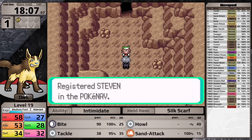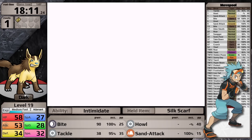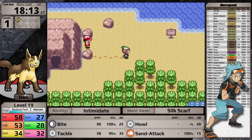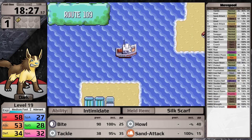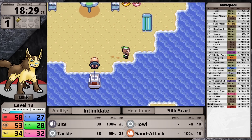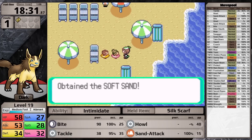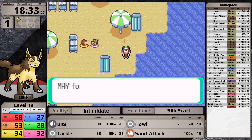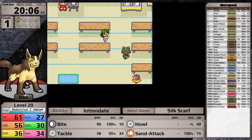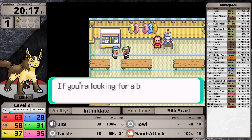After delivering the letter to Steven, I have a choice: face Brawly on Dewford Island, who has a type advantage over Mightyena, or proceed to Slateport City. Going to Slateport makes way more sense — there are a lot of trainers on the beach for additional experience. I also pick up the Soft Sand, an Ether, and a Heart Scale. After defeating all the trainers outside, I head into the little beach soda pop house and fight all the trainers there too.